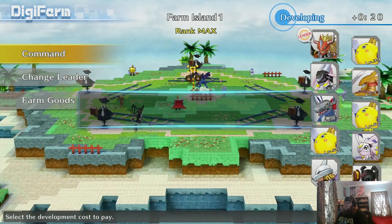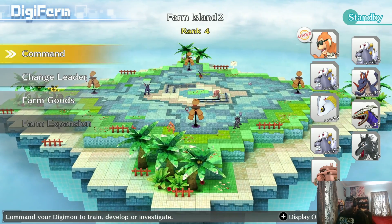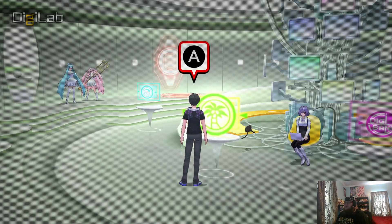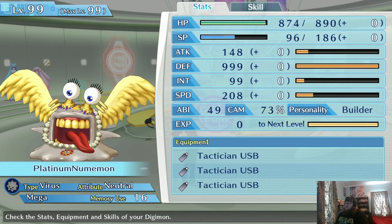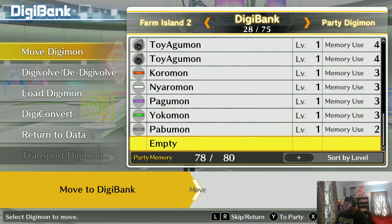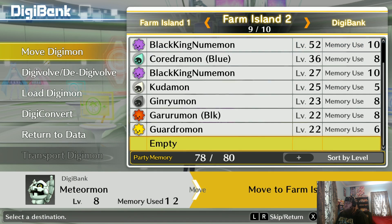Alright, enough talking. Let's set this up first — we'll do development. I need to get some more Tactical USBs; off camera I got six Tactical USBs. I also need to put another Digimon in the island. Digifarm: three Platinum Numemon at level 99 — I use them to grind. This one has Tactician and this one has Tactician, so I have six of them and I need three more. I need a Searcher — you guys are all Builders. MeteorMon, move you to Island 2. Beautiful.